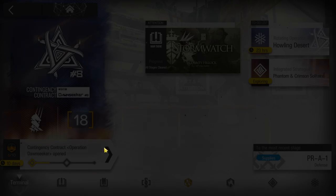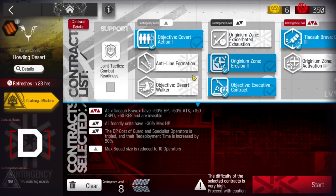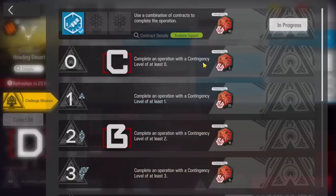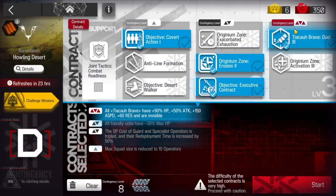Let's clear Contingency Contract 8, Daily Stage 4, Howling Desert. We're going to complete it with a challenge as well, together with Risk 8 — basically the first of Risk 1, second and third of Risk 2, and the first of Risk 3.